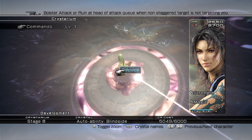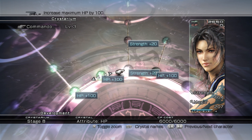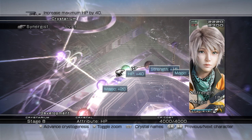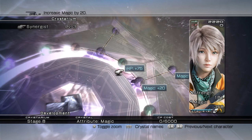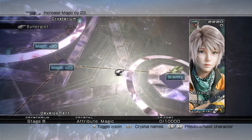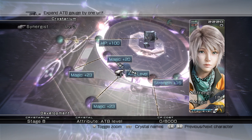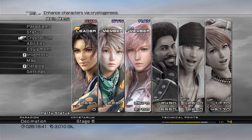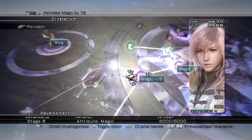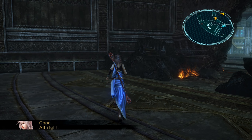Let's learn Blindside here. Let's go to the Synergy tree. It's gonna take quite a lot to get Bravery — raise targets' magic, raise their strength. Expand ATB gauge by one unit — wow, Hope can actually do that! It's gonna be awesome.